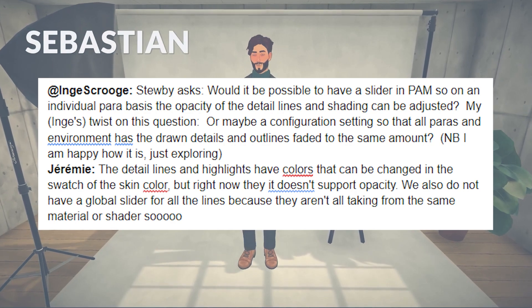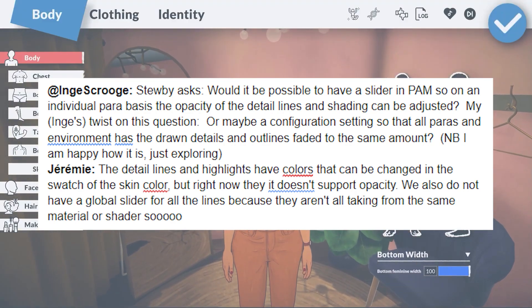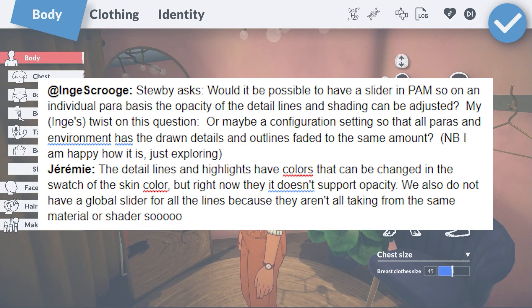I've seen many comments about the outlines on the Paras, so it makes sense that people are wondering if those outlines or drawn details will be adjustable — like, will there be an opacity slider for the outlines and shading, or for all of the Paras and the environment's drawn details and outlines? As of right now, you can select the colour for the detail lines and highlights in the skin tone selection tool, but not the opacity.